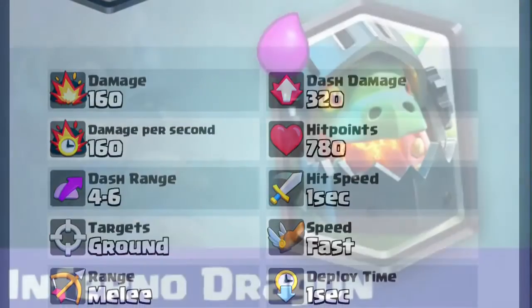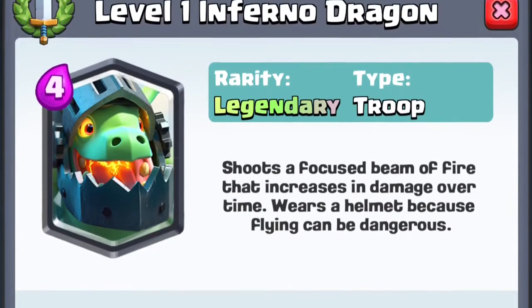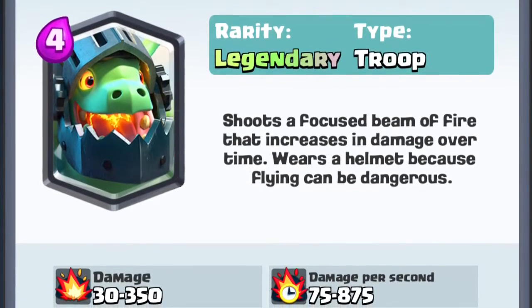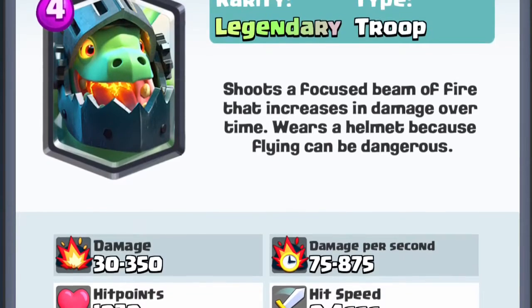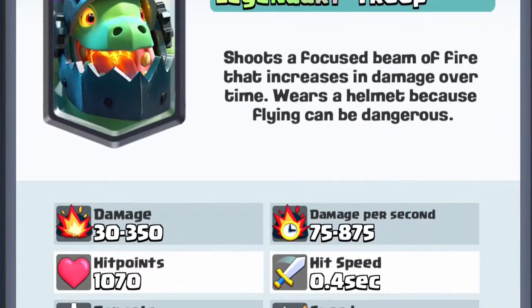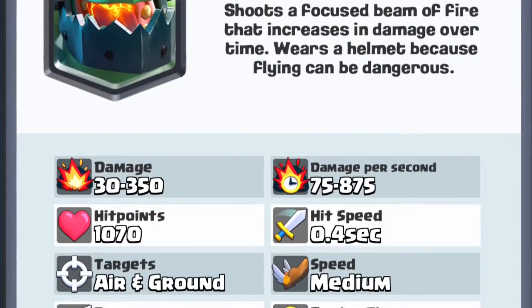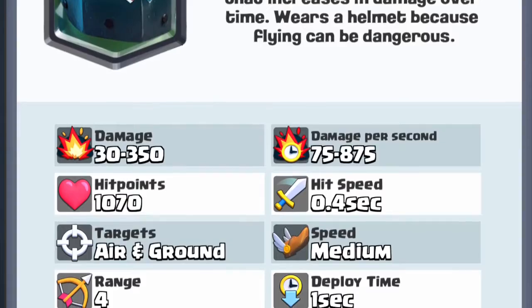Next up, we have the 4 Elixir Inferno Dragon. I don't really like Inferno Dragon. He's really easy to counter, and the only good use for him is on defense — he's awful on offense unless you know they just used their only counter. It's hard for him to lock onto the tower. I thought it was gonna be good when it first came out, but it turns out it doesn't even one-shot a skeleton, at least until it gets more damage built up.